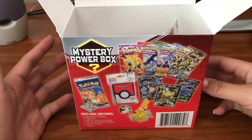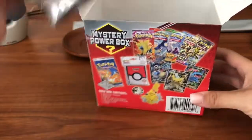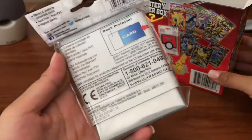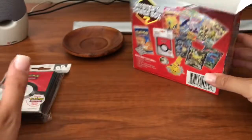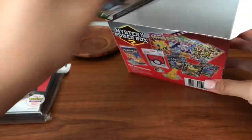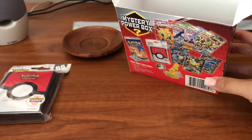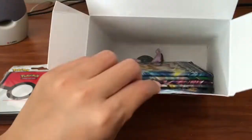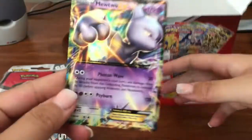Mystery power boxes are really really fun, so happy Labor Day weekend guys! Hopefully you guys are doing a lot of shopping — I was online shopping but hadn't purchased my stuff yet, so I'm gonna do that right after this video. We have Pokémon sleeves which is really cool, and we have a code card for you guys — that's from a Mewtwo EX box. Oh nice, we got packs and we have a Mewtwo EX card!